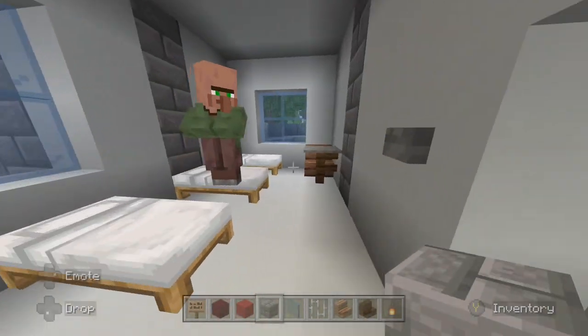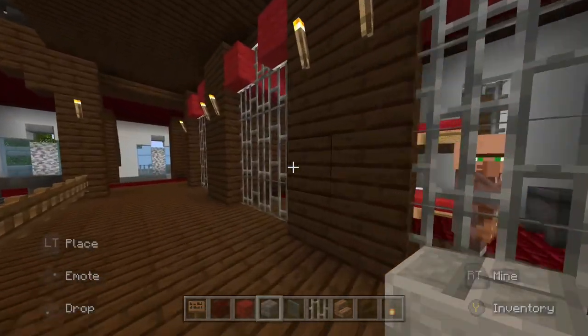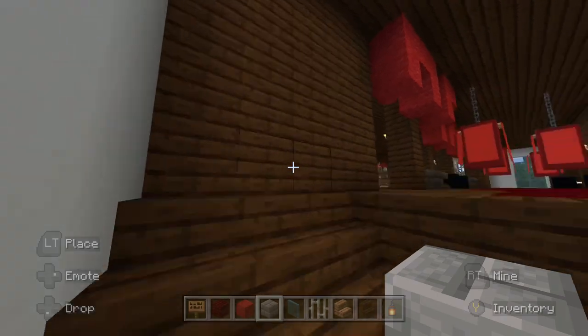Right here is the infirmary. This is where the prisoners will go if they have any health-related issues. Moving on, here's more of the cells — they have all the proper hygiene that they need with a sink and a bathroom.